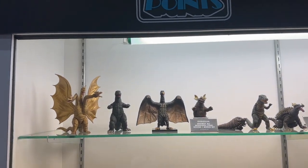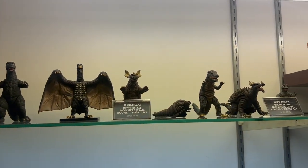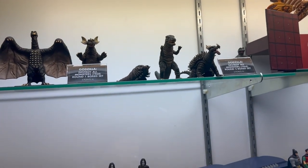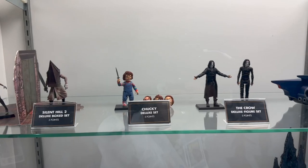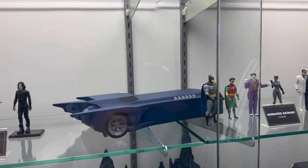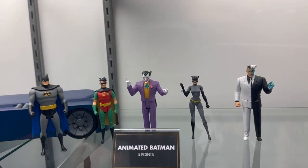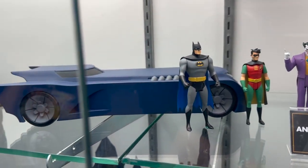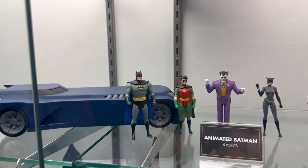One line I really wanted to check out was the Five Points line, which is relatively new — I believe it launched about a year ago — featuring characters from classic properties like Godzilla, Silent Hill, Batman, and all sorts of different sets. We have an animated Batman set, and I believe this is the first time we're getting to see this — classic characters from that beloved '90s series, along with a Batmobile that looks like a prototype or 3D printed version.